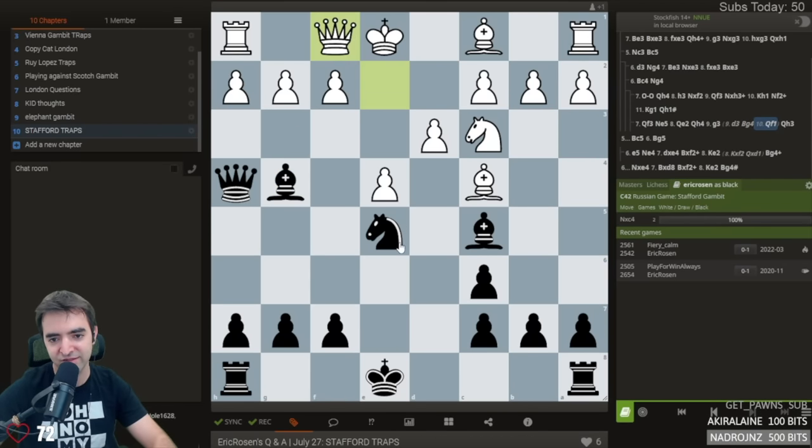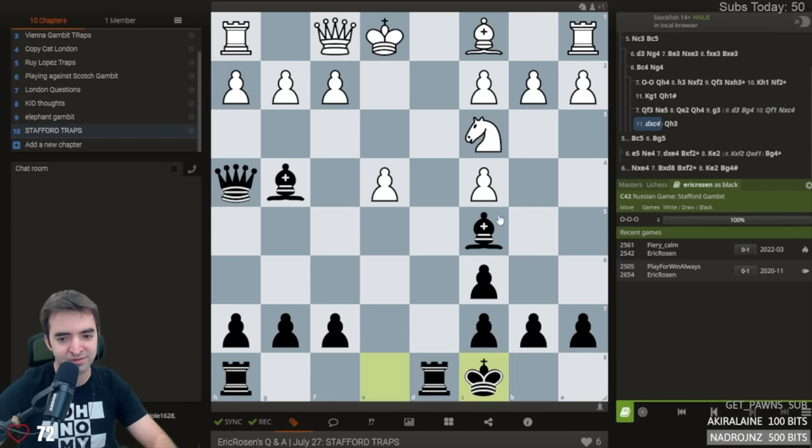Like queen f1 — I've had that twice. And then take, take, and castle with a really nice position for black.